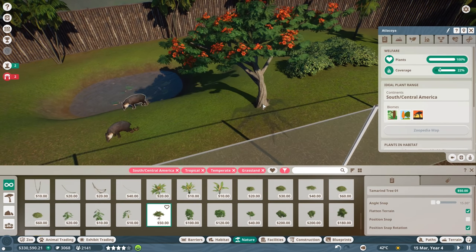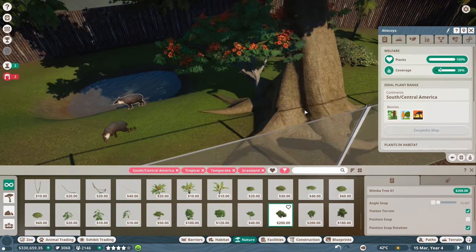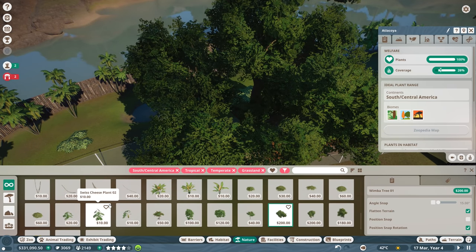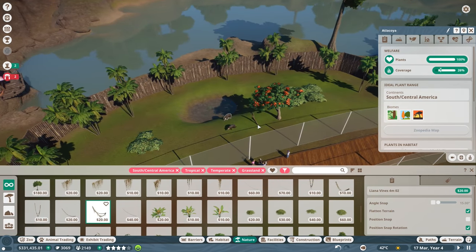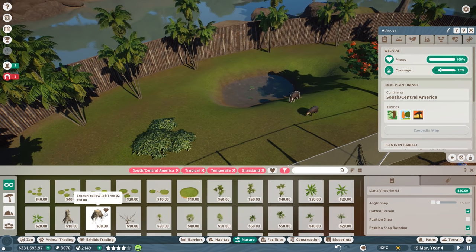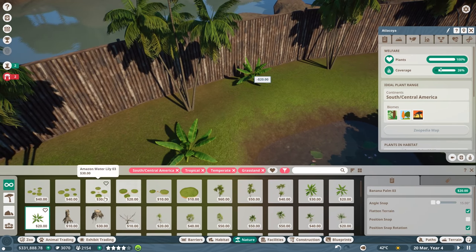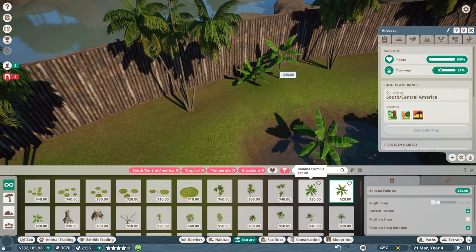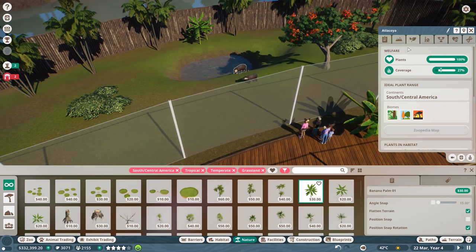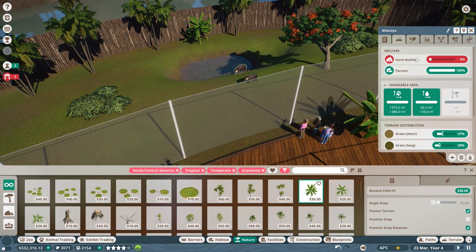What else do we have? Banana palms - let's get a few of those randomly over here. We have plants covered, environment and terrain. We just need hard shelter. Let's go to filter by species - bears tapir. Let's go to metal basic shelter. Where can we stuff this thing? Maybe over here in this corner. Just kind of out of the way. So they have a shelter now.